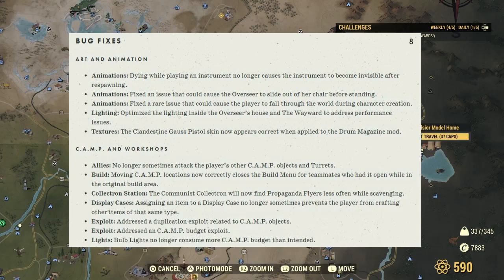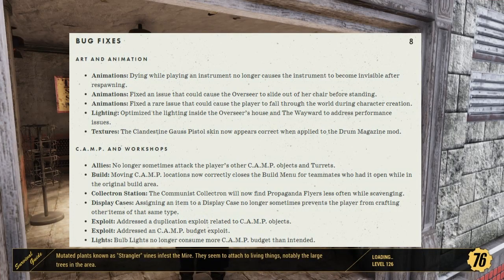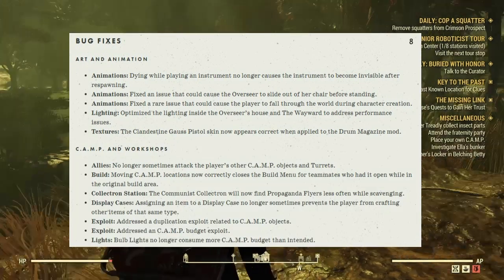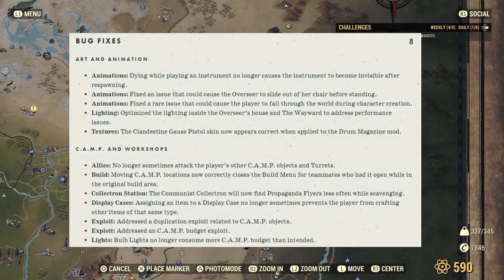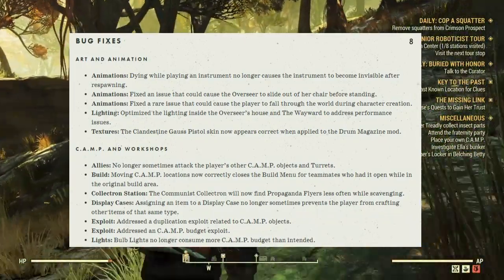Camps and workshops — allies no longer sometimes attack the player, other camp objects, or turrets. Moving camp location now correctly closes the build menu for teammates who had it open in the original build area. The Communist Collectron will now find propaganda flyers less often while scavenging. Assigning an item to a display case no longer sometimes prevents the player from crafting other items of the same type. They also addressed a duplication exploit related to camp objects and a camp budget exploit.